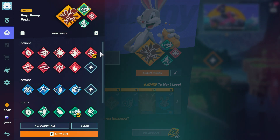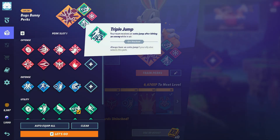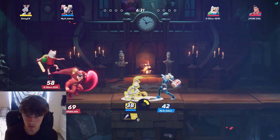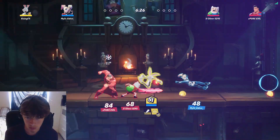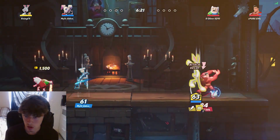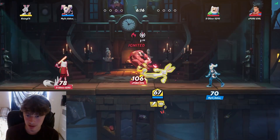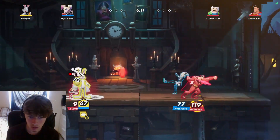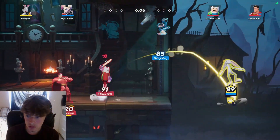As you guys can see, here are all the perks that we have. For Bugs Bunny, I do use Tasmanian Trigonometry, Ice to Beat You, and Triple Jump. I feel like with these specific characters, I would definitely recommend using Utility and Offense over Defense. That's simply because Bugs Bunny is a very overpowered character, and I do feel like Morty is going to be very overpowered to start with, just because they want to give people a good chance to use him. They will make changes to him, I believe.